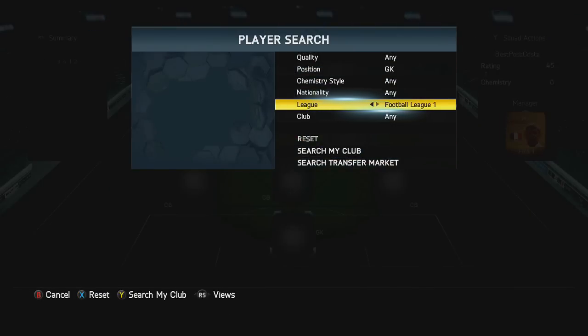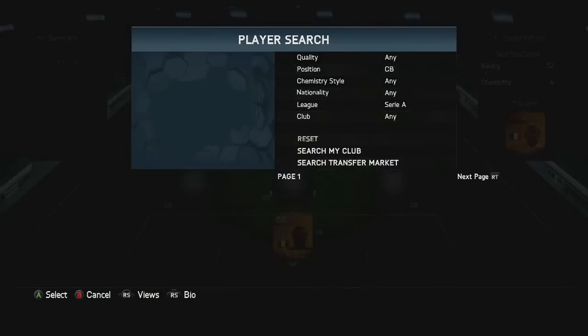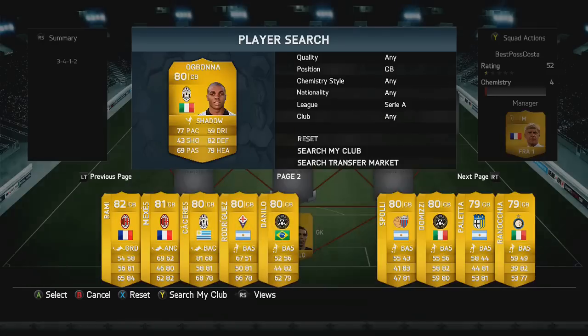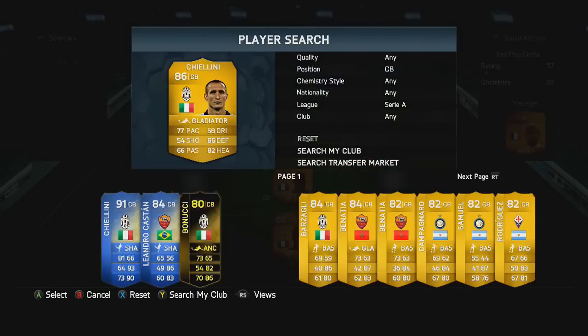We'll build the Serie A half first. In net we have Buffon — we're going to put the normal one in there to keep costs down. In the centre-back positions in the middle we're going to have two Juventus centre-backs: Ogbonna in the middle and then Chiellini on the left-hand side.